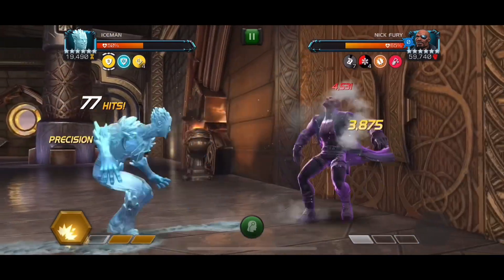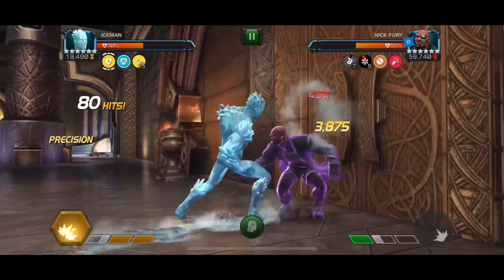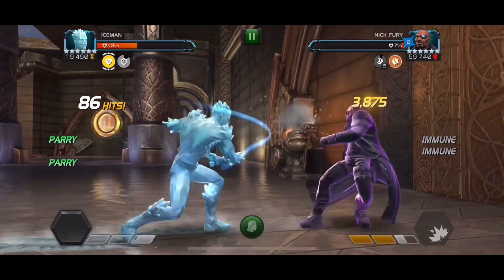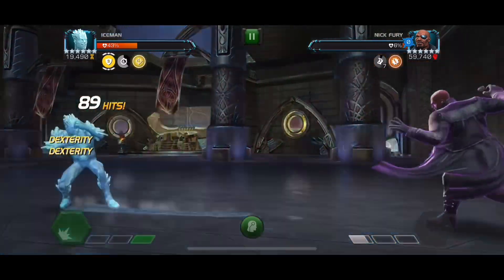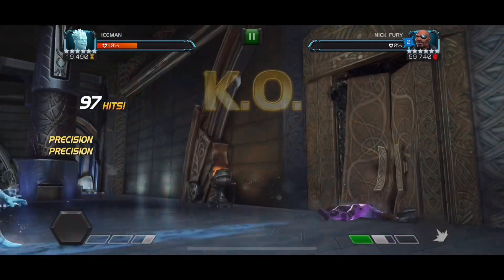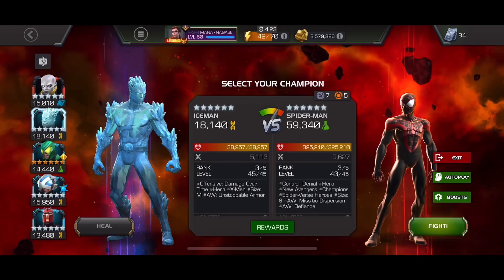Now we're in the second phase of Nick Fury, so we can just try to finish this off with one SP2. We drop it right here and we do get a big crit — that is a really nice crit. I've always used Iceman for Nick Fury; it's always a good fight. I remember taking down the 6.3 boss with him and it was just absolutely perfect. That was a bit of a long fight, but he did it really well.